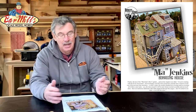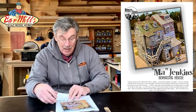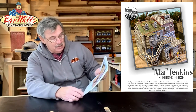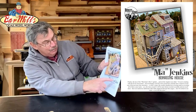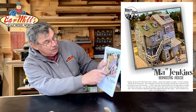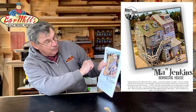We're taking the instructions and going through them page by page to see what we ran into when we built it the very first time, and what suggestions we have for you. On your first page, there's a nice picture of the building on the left — the one we're going to do: Ma Jenkins Boarding House. It's a little more intricate than most buildings, but it's a very interesting one.